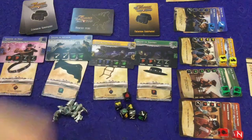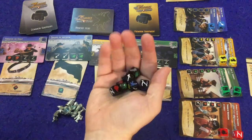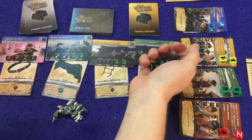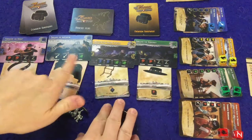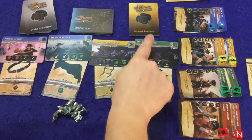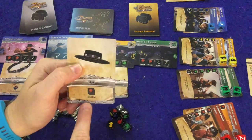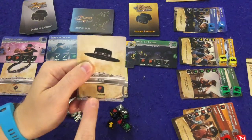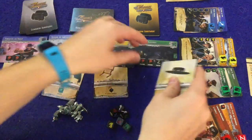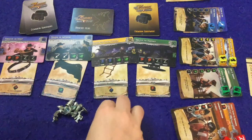In the Zorro Dice Game, you're trying to complete different good deeds — like unblock the aqueduct, recover the stolen jewels, or unmask an imposter. You do that by rolling six dice Yahtzee-style or King of Tokyo-style, with three total rolls. You're trying to match the symbols on the cards. If you succeed, you win the card — the color is the important thing — and you also gain a piece of equipment that gives you a special ability.